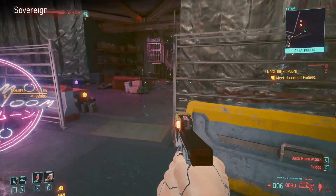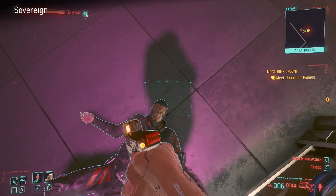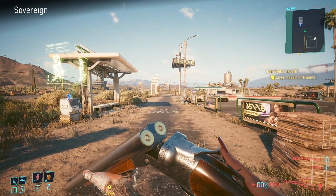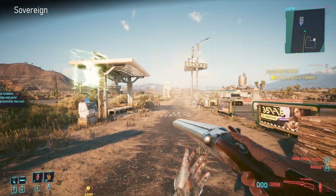Next up we have Sovereign. You get this one from another suspected organized crime activity and it's a crafting spec again, so you need to be able to craft it. It's a double-barrelled shotgun - not much else to say about that one.